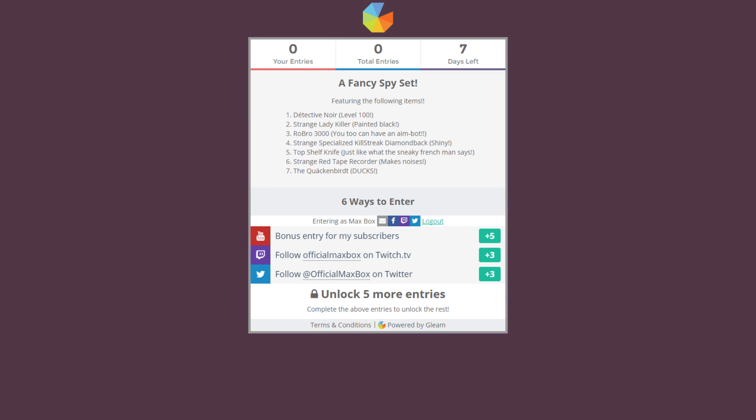Hey kids, do you want to be entered into a fancy spy giveaway? Well, check the description below! You have to do three things to enter, but then there are five other things you can do for more entries. Check the description for more information.